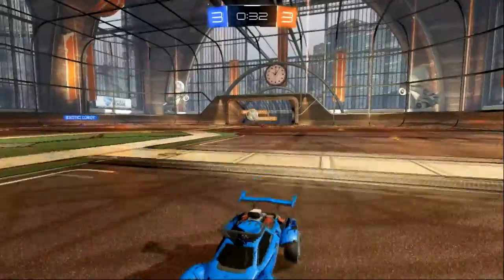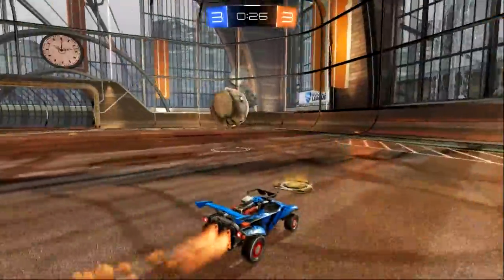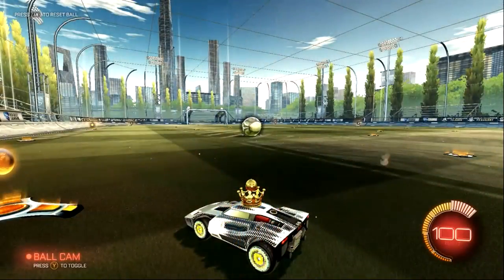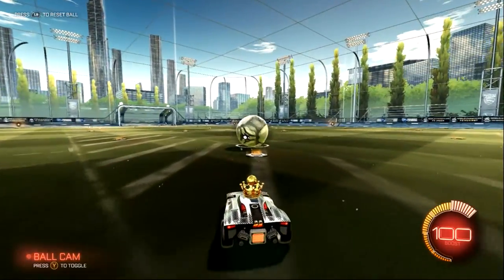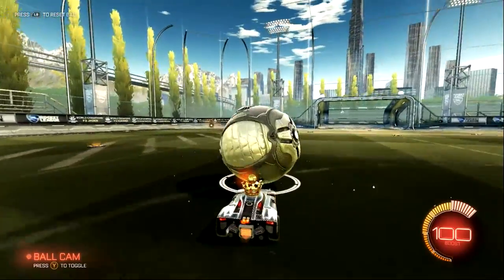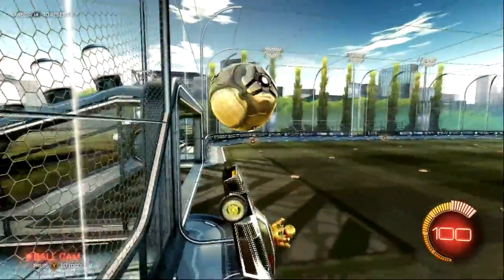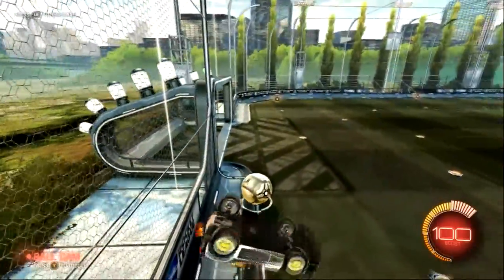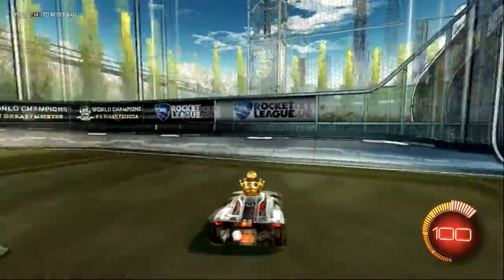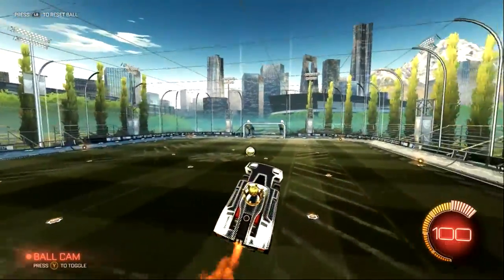Here's what it looks like in a game. My second basic move or tip for advanced players is about wall aerials. A lot of people see a ball rolling up the wall in their zone and will try to flip backwards off the wall to clear it — but when you flip backwards off a wall, it actually keeps you closer to the wall. So if you're trying to get a ball off the wall, you're going to want to drive up the wall, double jump, and then fly towards the ball.